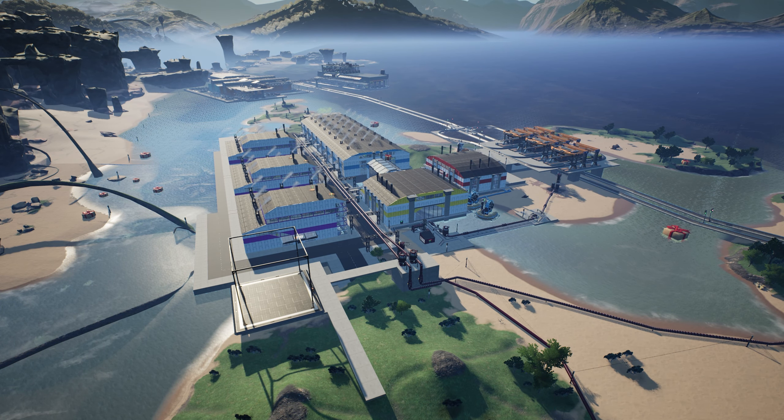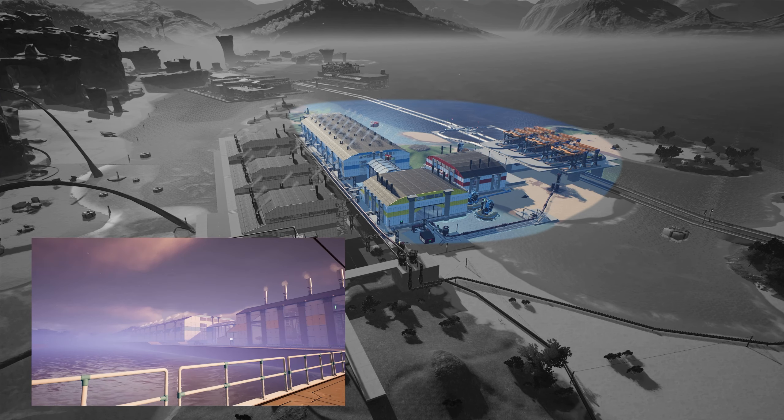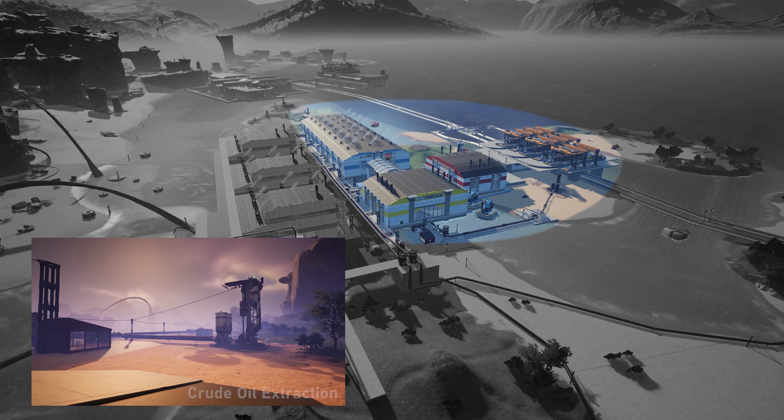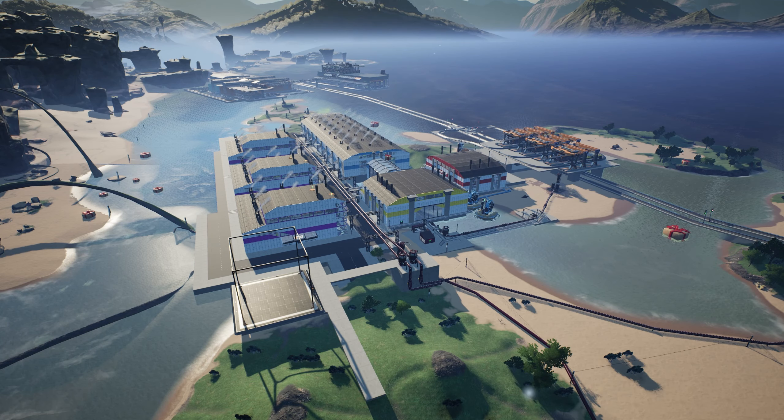Hi, my name is Martin, welcome to my channel and to Satisfactory. This is my world's fuel setup. The west bay power station on the right is my original fuel generator setup based on the initial recipes, which I have shown off in a separate video linked in the description. On the left is my new blueprinted dilute fuel power generation setup. This video is going to quickly show the blueprints I use to make this building, in the hope that it provides some inspiration to people looking to use blueprints themselves in Satisfactory.